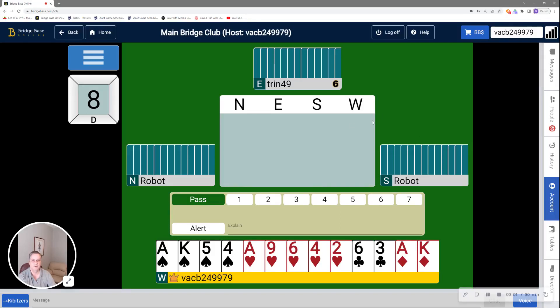Hi, this is Rob Hanley with the Durham Duplicate Bridge Club on Thursday, April the 13th for the 399er game. We have two hands for you today. The first one is number 8.